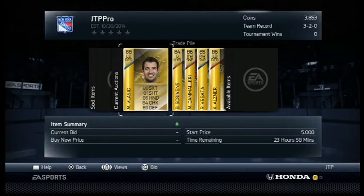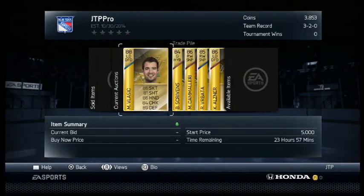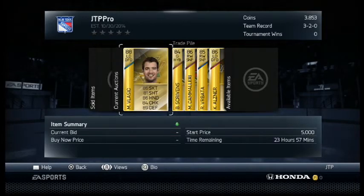Up first, I have Marc-Edouard Vlasic on the trade block. All these players are at 5,000 coins. Vlasic is a pretty decent skater, 86 skating, he's got good checking, he's a good defensive defenseman, 88 overall — you can put him on your first line. He's one of the top defensemen in San Jose. Brent Burns has moved back to defense, but Vlasic played for Team Canada last year, so some San Jose Sharks fan is going to want him.